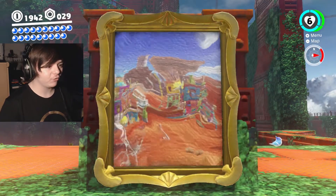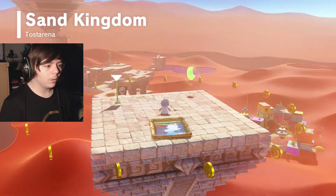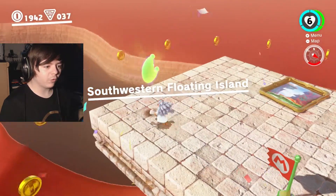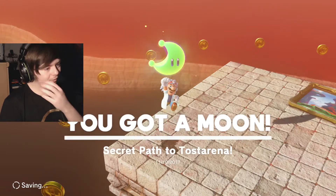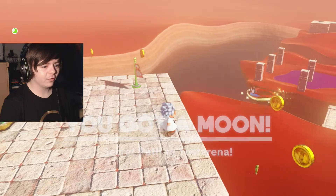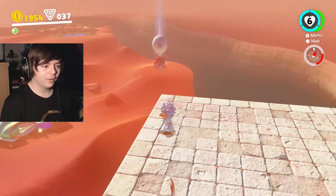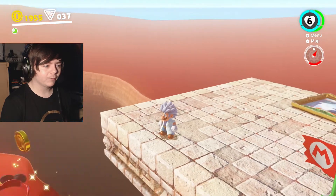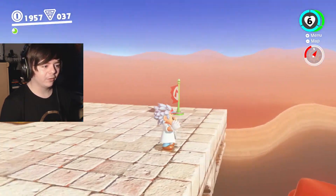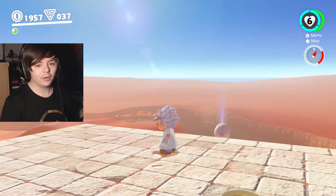Let's have a quick little peek in here and see what's going on. Oh! I'm all the way up here! Southwestern Floating Island. Secret path to Toast Arena. Look at all these coins! I'm just going to do this to collect them all. So this is how you get up here. Well, I'm glad to finally have that answered. On with the episode.